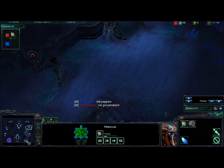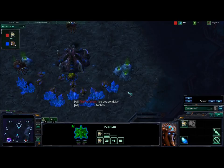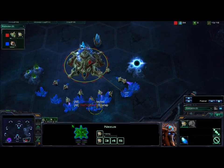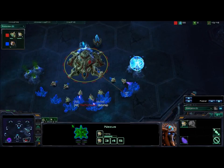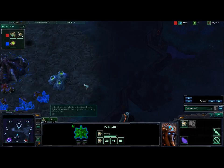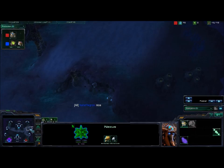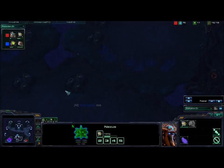I send out the scouting probe and we're just going to keep an eye on that. I'm noticing that he's not building that many drones — I guess he's waiting for larva. This map is Shakurus Plateau, which for Zerg is pretty nice because you get a nice natural here and this choke isn't too bad. The backdoor rocks can be good for Zerg if they want to knock things out pretty early. Against Protoss I'd say this map is okay — it's pretty fair. You can secure a third not too badly, either there or there.